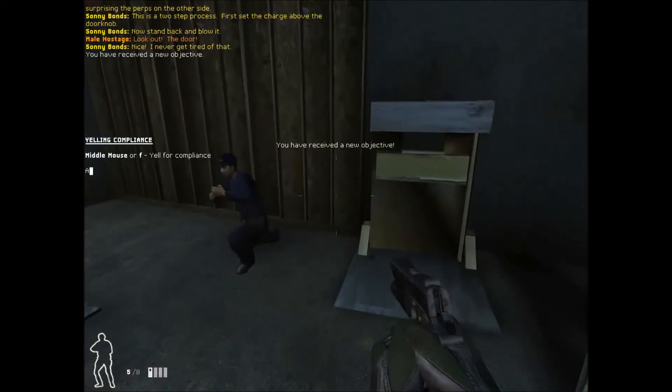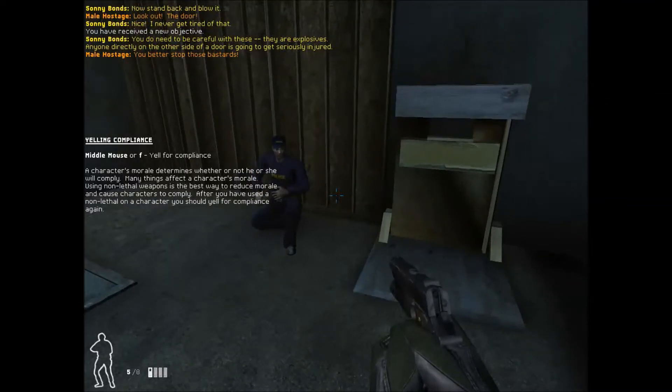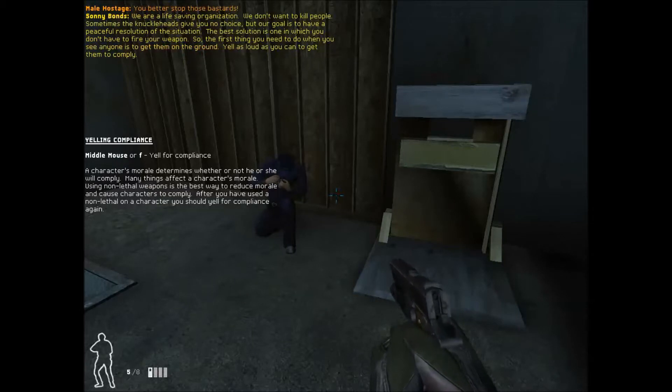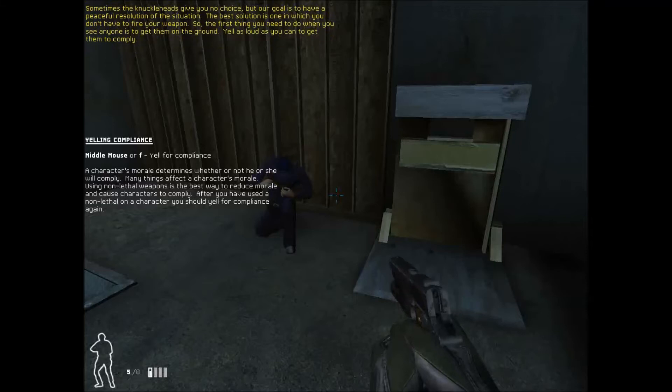Nice. I never get tired of that. You do need to be careful with these — they are explosives. Anyone directly on the other side of a door is going to get seriously injured. We are a life-saving organization. We don't want to kill people. Sometimes the knuckleheads give you no choice. But our goal is to have a peaceful resolution of the situation. The best solution is one in which you don't have to fire your weapon.